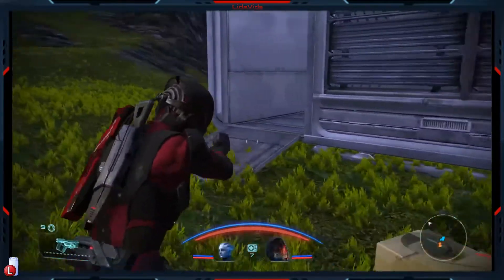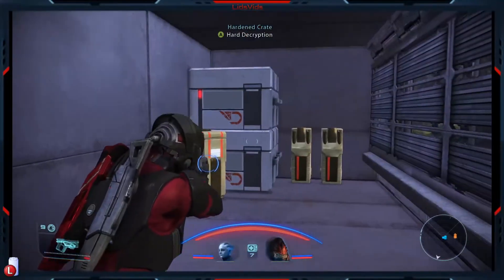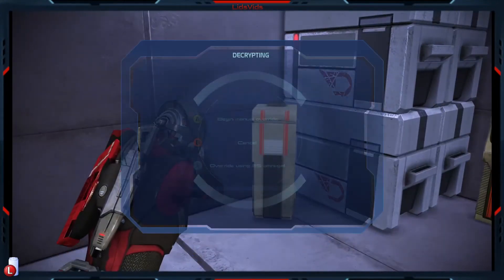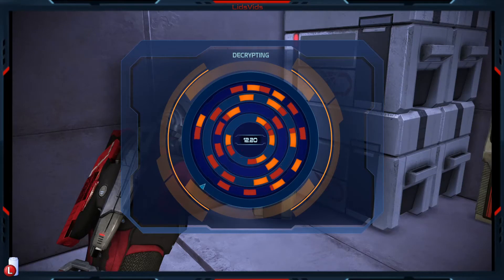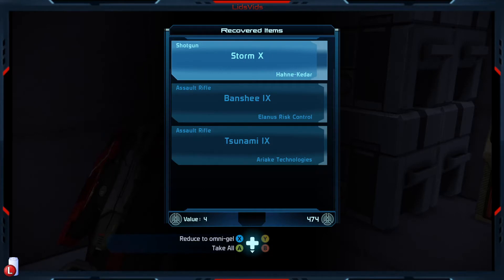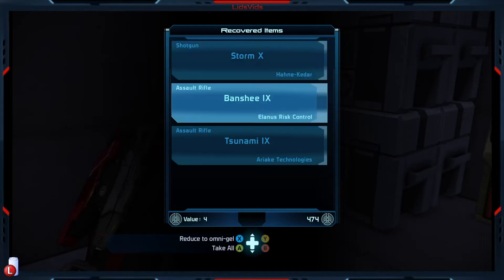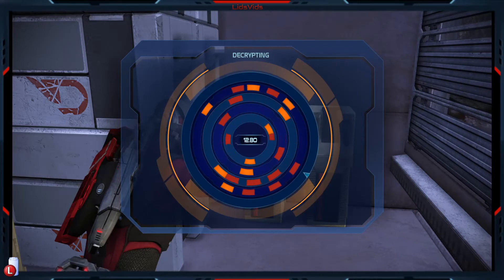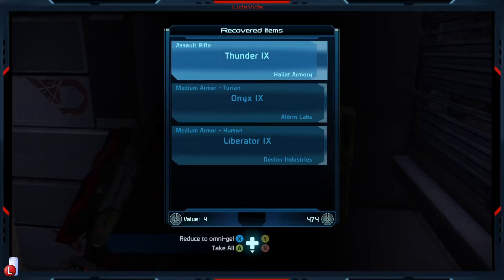We are continuing to get the occasional level 10 item, which is nice. Unfortunately in this case it's not a very strong item because that is a bad manufacturer - missed opportunity there. But it's a good sign to see that level 10 items are still possible for us. And here, Korean armor - also just a bad manufacturer, so it's probably not terribly interesting. I would love if we could get maybe one or two more levels before level 10 items drop more regularly.